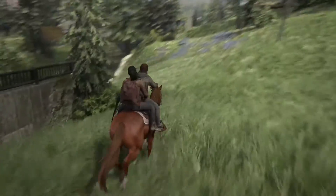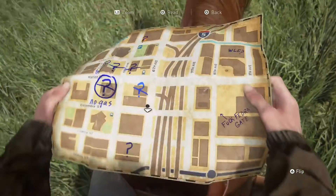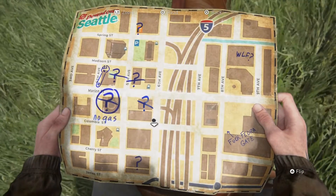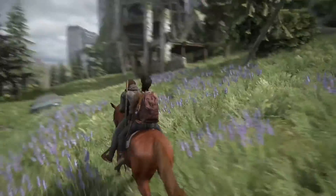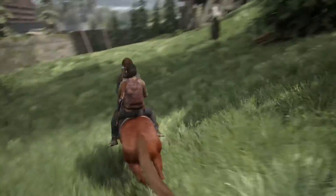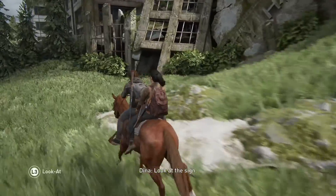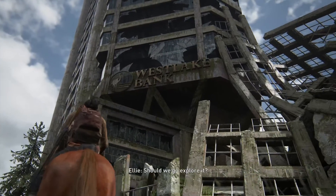Hey there guys, what is up, my name is Shweeb and I am here bringing you an easter egg from The Last of Us 2. You may notice that there is a question mark at the bottom of the map, and that is the location where we are going to find that easter egg. It's at the start of the game when you enter Seattle and get the tourist map. So this is the Westlake Bank.